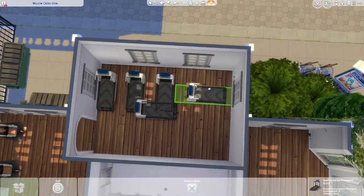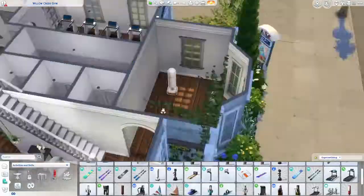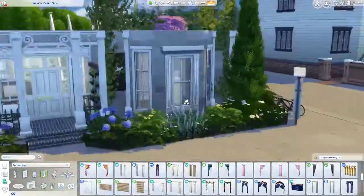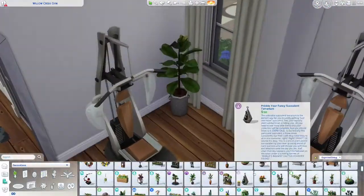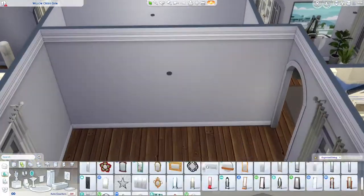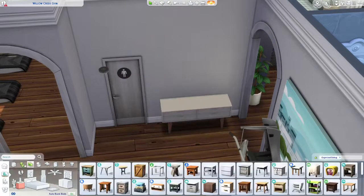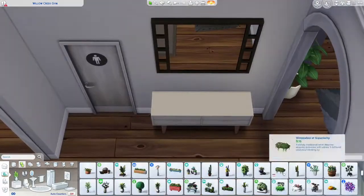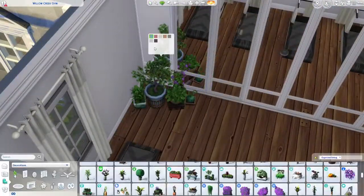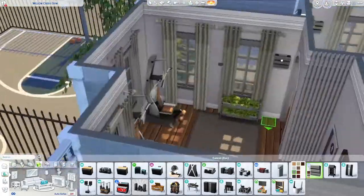I decided to divide the machines up by room, so there's a treadmill room, a boxing room, and a room for those other machines — I've completely forgotten what they're called. The treadmills are from Fitness Stuff, I think, and the machine things are base game but unlockable through the fitness career. The boxing bags are probably either base game or from Spa Day. Packs are listed in the description below.